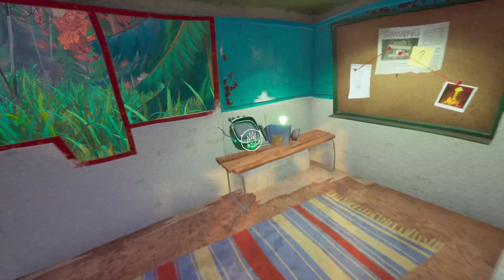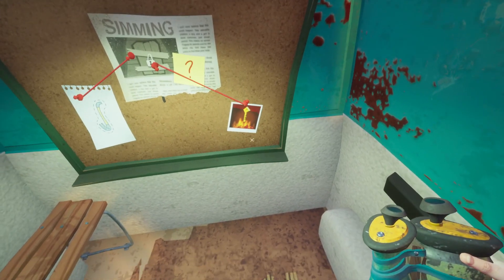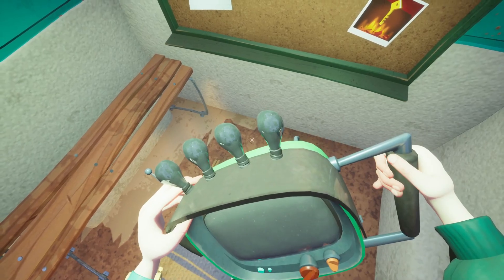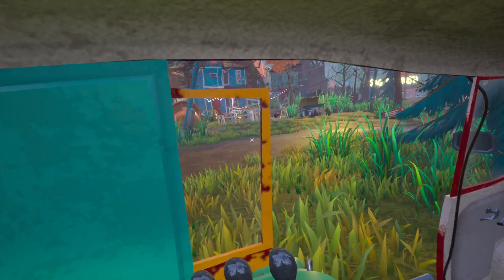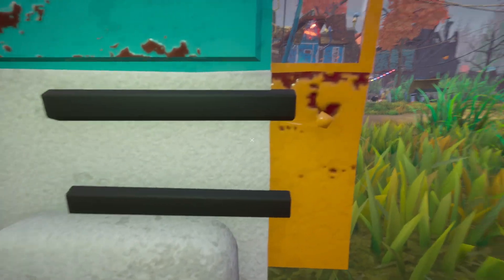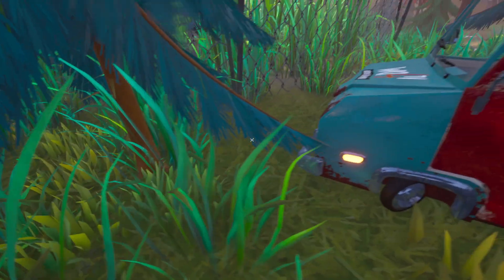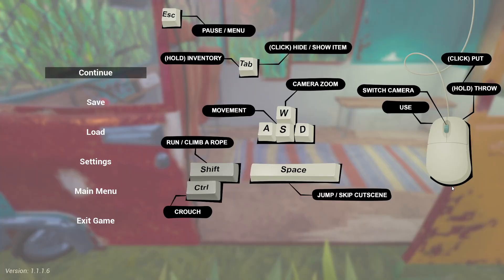I'm playing on mouse and keyboard and I'm not really used to this. Let me just see what we got going on here. How do I cycle through my things? This is crouch. Friend, friend, friend — I'm just trying to learn the keystrokes here. Let me see here. The camera zoom movements.